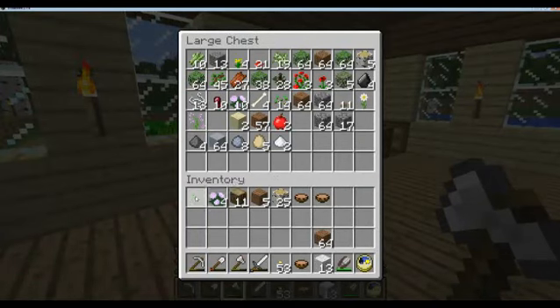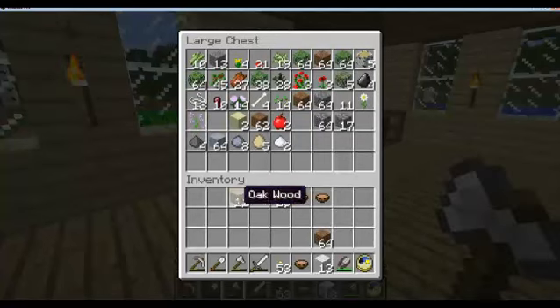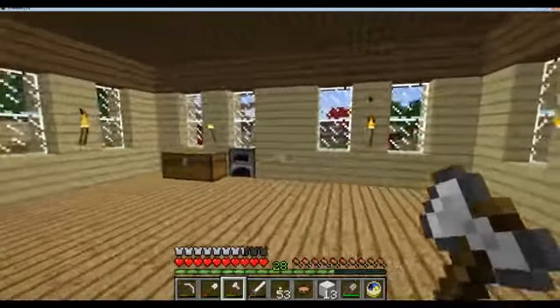Saplings, saplings, seeds — those are the things I might need. Wood. I am starting to run low on food again.